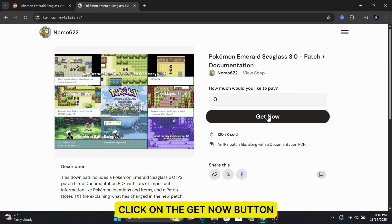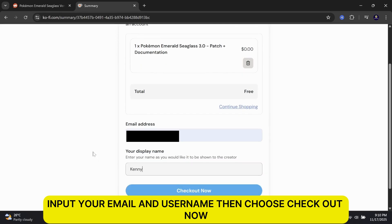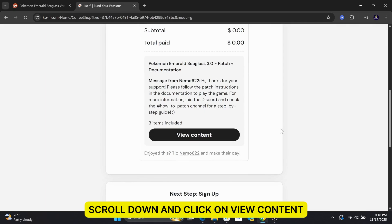Click on the Get Now button. Input your email and username. Then, choose Checkout Now. Scroll down and click on View Content.